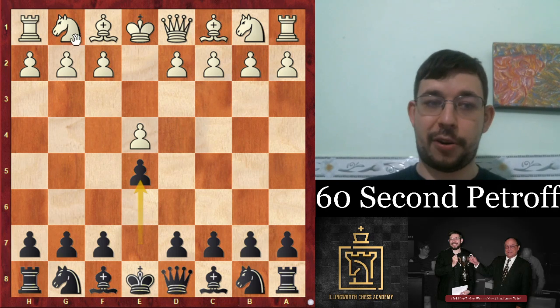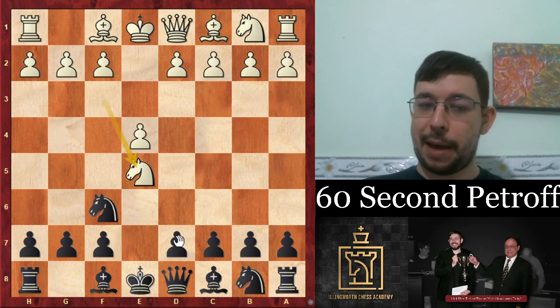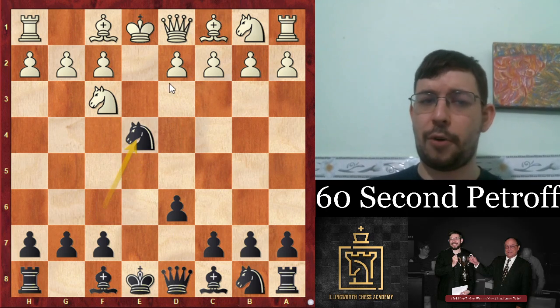Welcome to the 60-second Petrov on how to play the Petrov or Russian game with knight f6. If knight e5, make sure to throw in the move d6 first, and then meet knight f3 with knight takes e4.